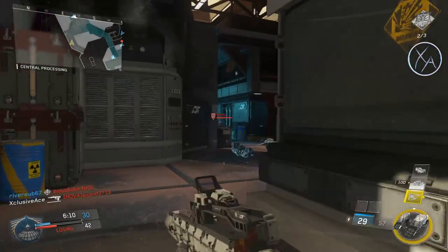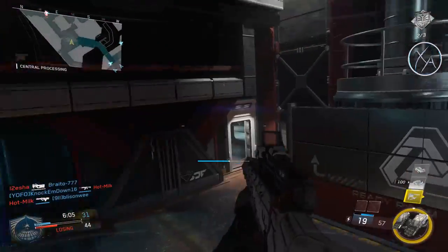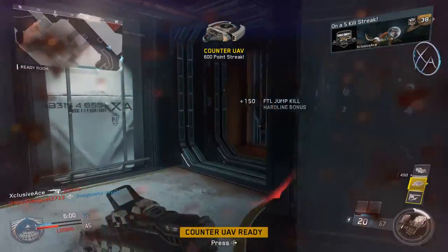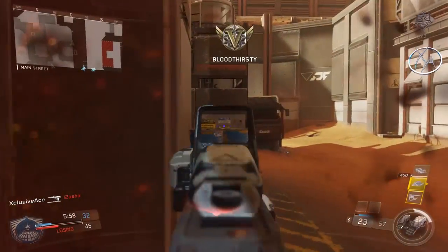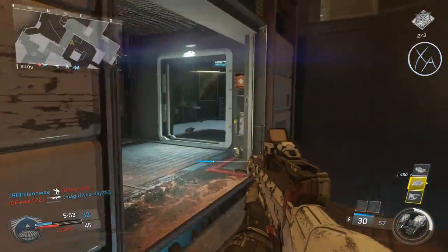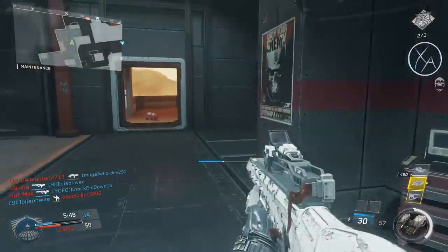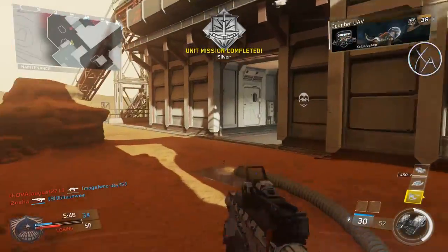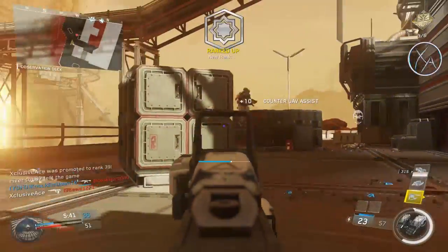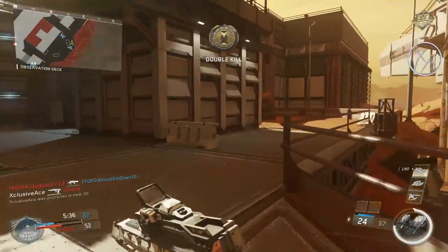Next is a pretty big change I'm really liking. They increased the base hip spread for all assault rifles without special hip spread values — this includes the NV4, the OSA, and the Type 2. I'm really happy to see this because those guns were a little bit too dominant up close, making SMGs less and less viable. Why would you use an SMG when you could use an OSA, NV4, or Type 2 and still be decent up close but also kind of dominant at longer ranges? They were just a little too versatile.